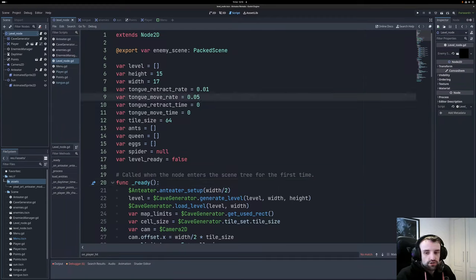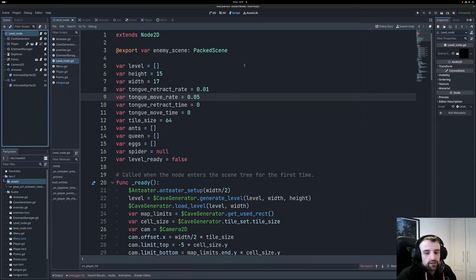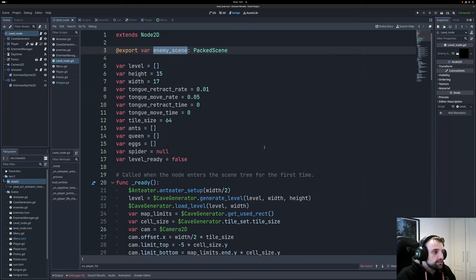Now let's look at the level node's code — the main scene essentially. You can attach a script to any node, which really helps organize code. The tile map has its own script, and the main node has its own script that handles a lot of the level generation. We're exporting the enemy scene — the ants and such — which is a separate scene. This means we can instantiate it, essentially creating a node we can spawn onto our level and make duplicates of with different types.